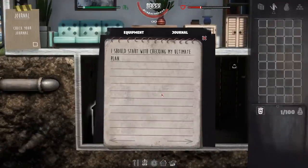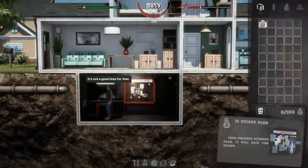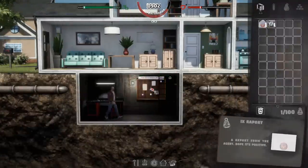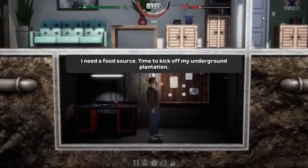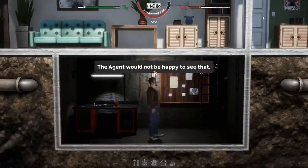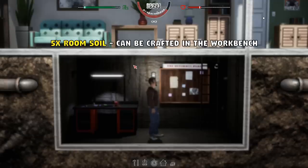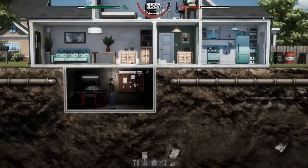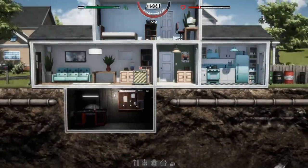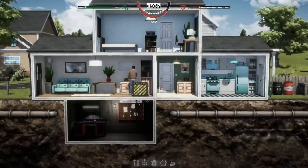We can check our journal. I should start with checking my ultimate plan — I like how we put 'ultimate' in front of it. We've got to establish a food source, so we're going to have to grow some plants in the bunker. To make your basic underground farm, you're going to need five room soils — that can be crafted in the workbench. We need five seed bags and we can find them in our home.